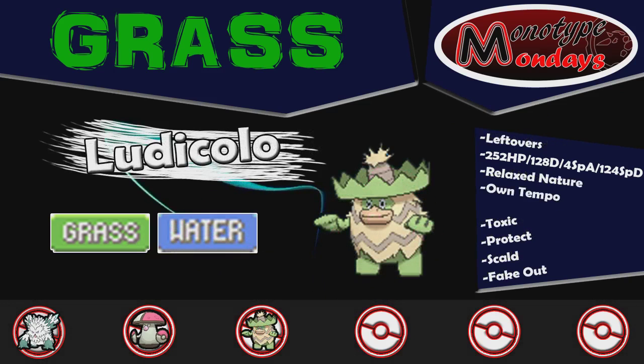Next is Ludicolo with the Leftovers, with Own Tempo as its ability, with Toxic, Protect, Scald, and Fake Out. With 252 EVs in HP, 128 in Defense, 4 in Special Attack, and 124 in Special Defense with a Relaxed Nature.